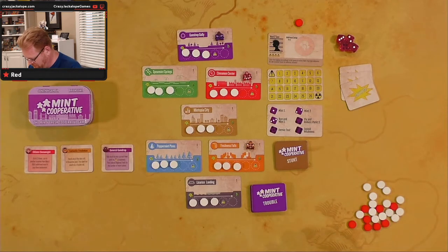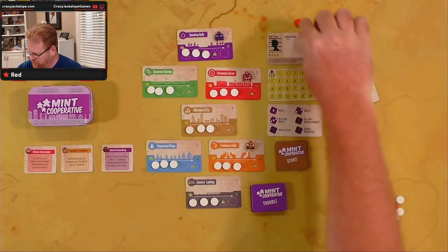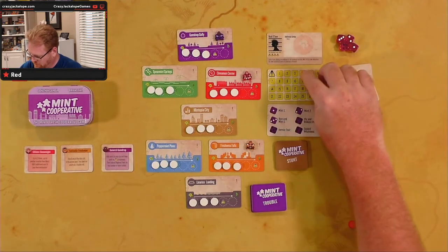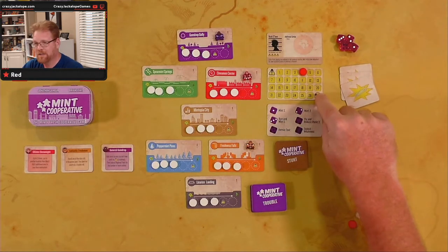Place this card next to the county map. Place one red mint on the regional panic track on the number indicated on the villain's card, which is four. So we're gonna put our red mint on four — that's our regional panic. If the panic goes all the way up, we're done.